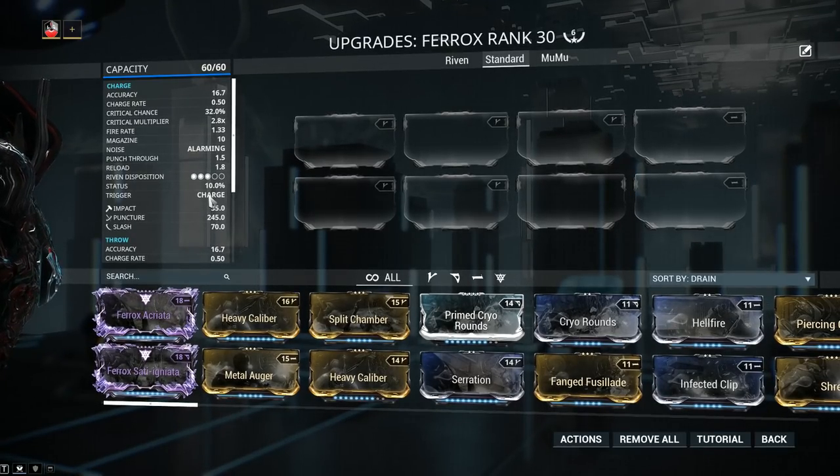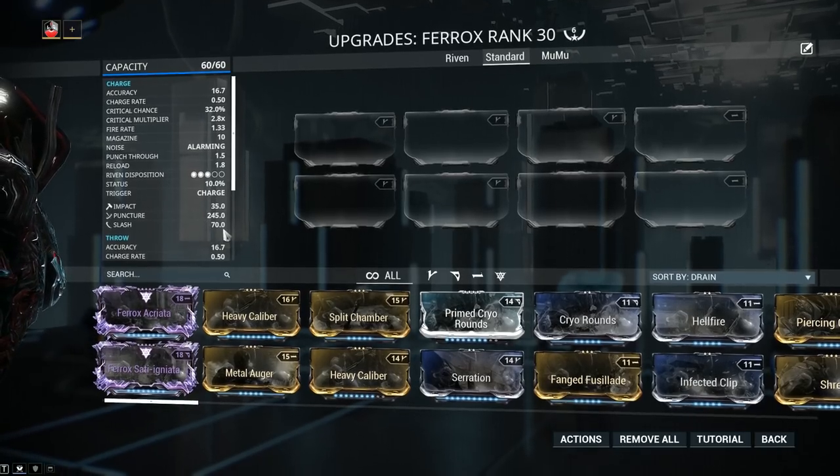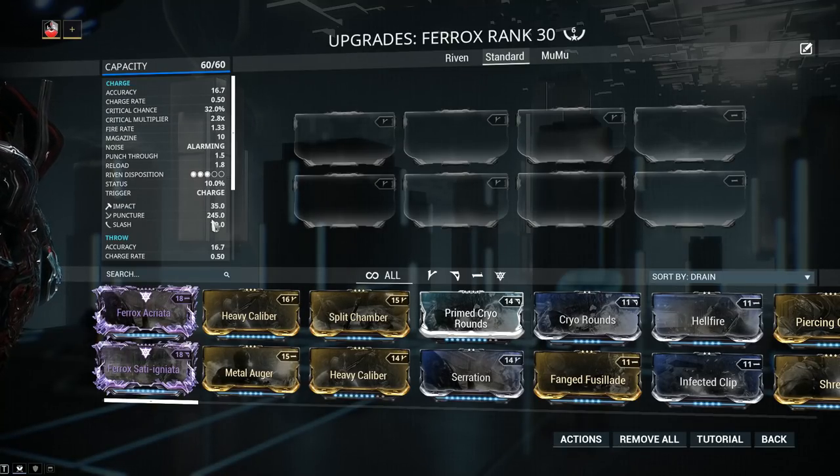Status chance for primary fire is only 10%, so this weapon is made to deal a whole bunch of damage with a single shot. Default damage is over 300, around 350, and the highest amount by far is going to be puncture at 245. Puncture is currently one of the best physical damage types, simply because it deals extra damage to heavily armored targets, and heavily armored targets are really the only ones we bother with, since everything else dies a lot smoother.